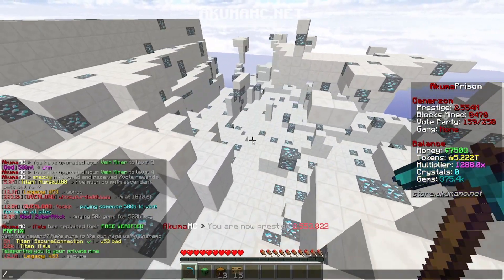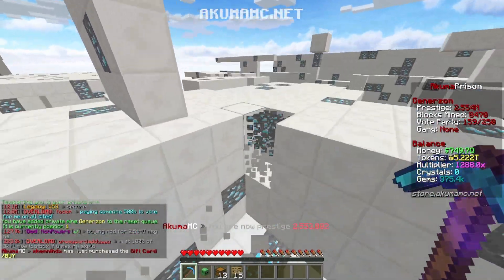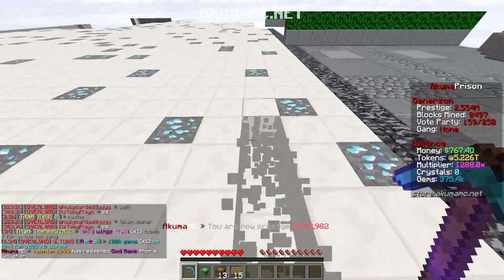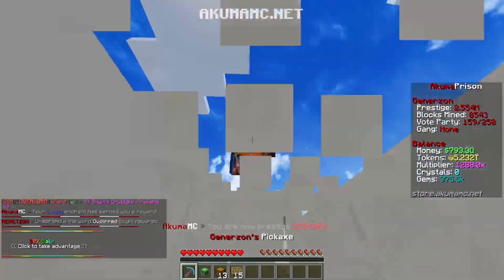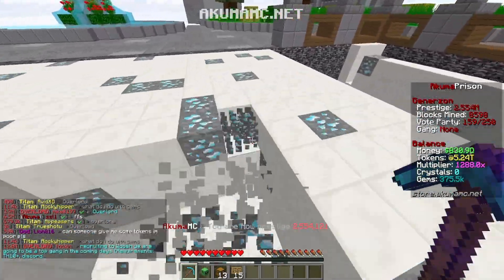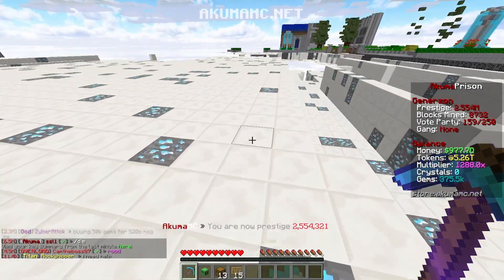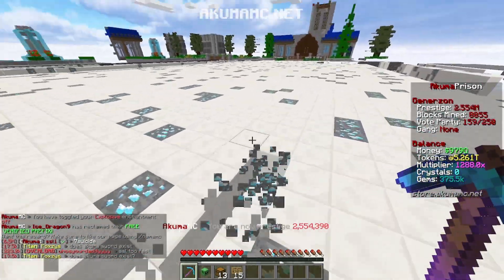It might take a while to find a proc, but once it goes off apparently it's pretty insane. I've heard that this season Vein Miner is a little bit different from last season and it's ahead of everything else. I don't know what level it becomes OP — I've heard from level six onwards. Being level four, we're not in the best shape, but hopefully we can progress and see what this does for us. We also need to turn Explosive off because I think it reduces the proc chance.